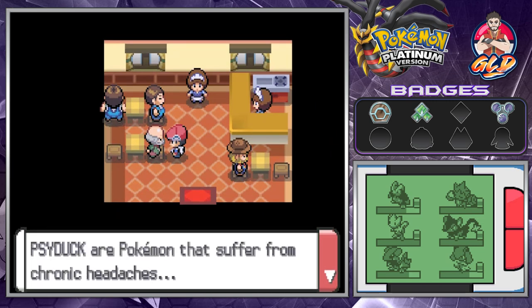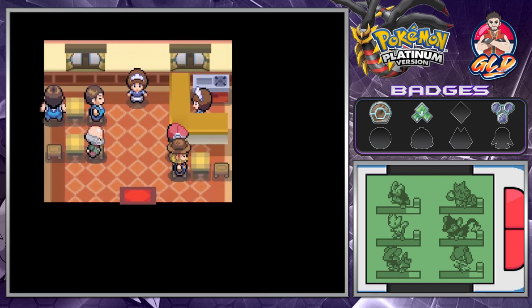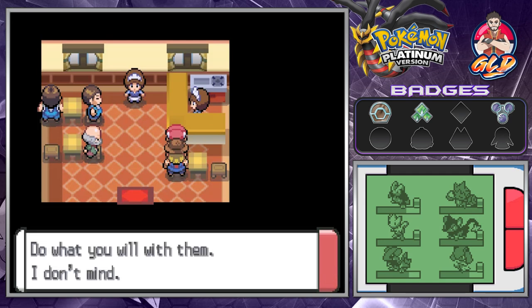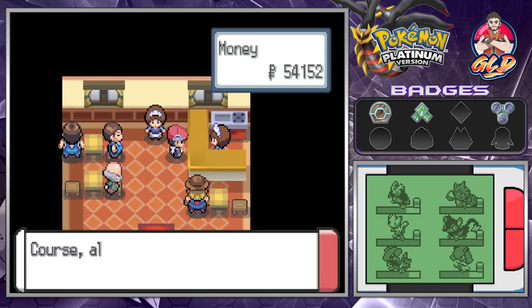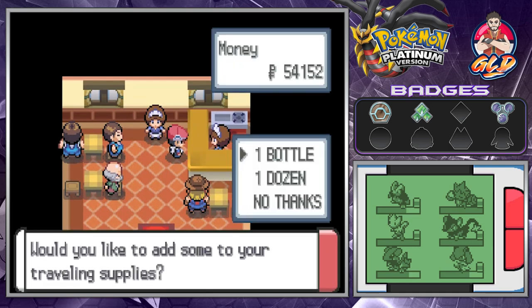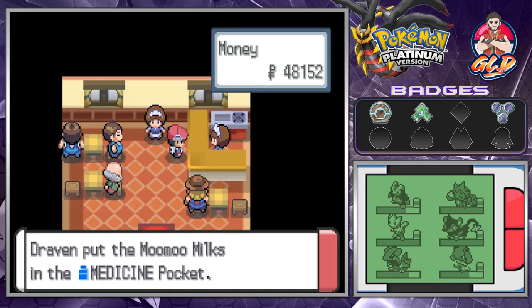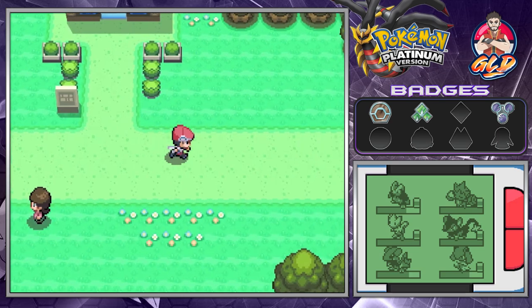A youngster explains that the Psyduck huddled outside suffer from chronic headaches and we'll have to wait for them to get better — meaning they'll have headaches forever. What we're going to do is get a dozen Moomoo Milks because that could prove useful going into Route 215.